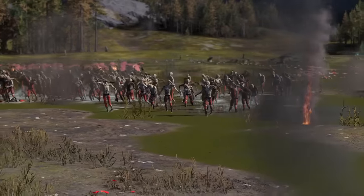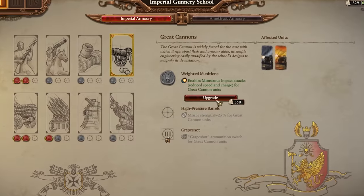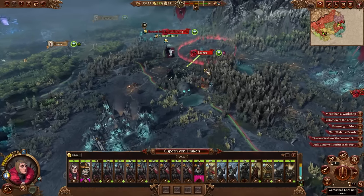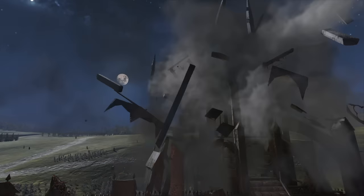With Elspeth being in charge of Whistenland and Nuln, we knew that we had to have the Imperial Gunnery School in there. The mechanic kind of writes itself — an experimental weapons school, core to the Empire. It adds to the player experience by allowing you to push the limits of what your gun units could normally do. And it gets spicy at the end.